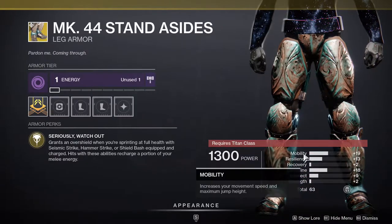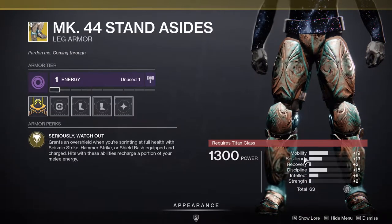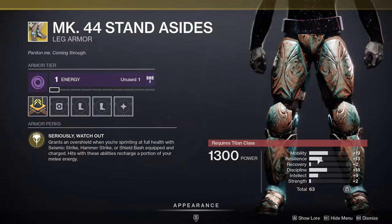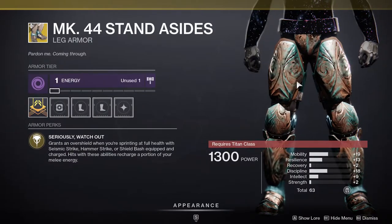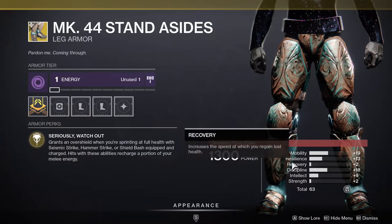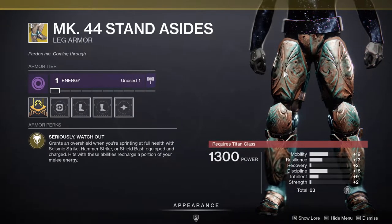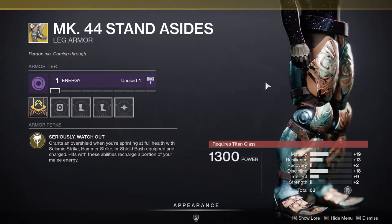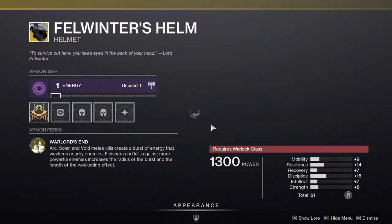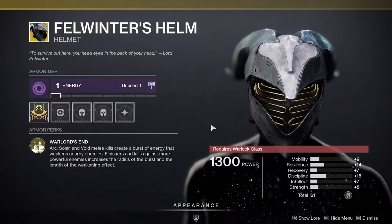The stats unfortunately are pretty bad — you never want high mobility on a Titan unless you need your jump a bit higher for a specific build. What you want to see is resilience, recovery, and anything but mobility, to be honest. This roll is kind of unfortunate, but I would still tell you to pick it up because the exotic itself is just that good.